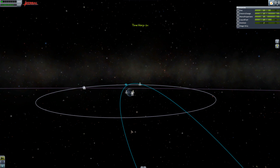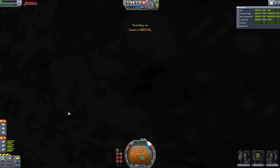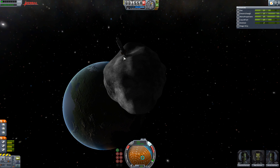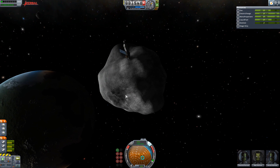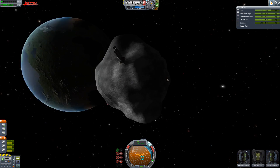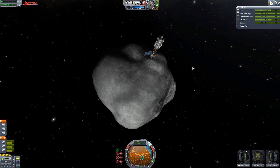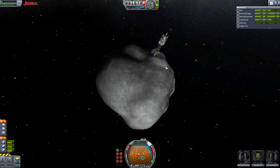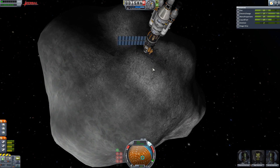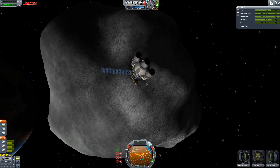I've done two challenges in one! So what we can now do is detach this and send it back down. But the thing is, this has no heat shields and will kill Theomul, Mac, and Jenkin. I think we're going to leave it there. Well, we're in orbit with an asteroid and there are now three more Kerbals stuck up in space.